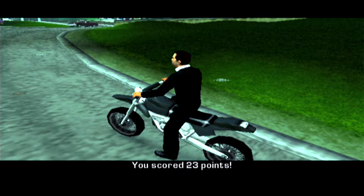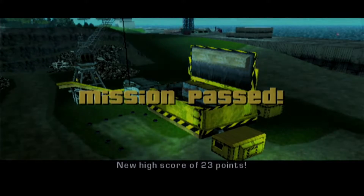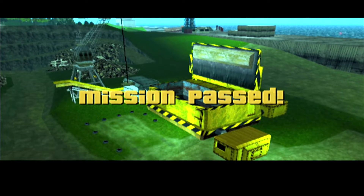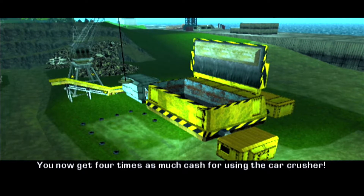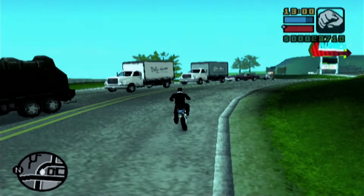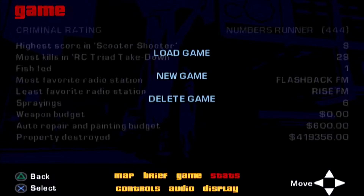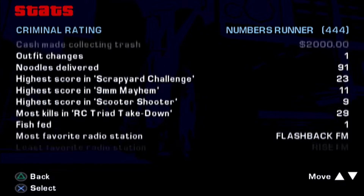I'm out of time, but that's fine because I now have 23 points, which beats the required score of 20. Mission passed with a new high score of 23 points! You now get four times as much cash for using the car crusher. As you saw I got 71 before, so think of it as 71 times four — you just get that extra cash. That would be it for that.